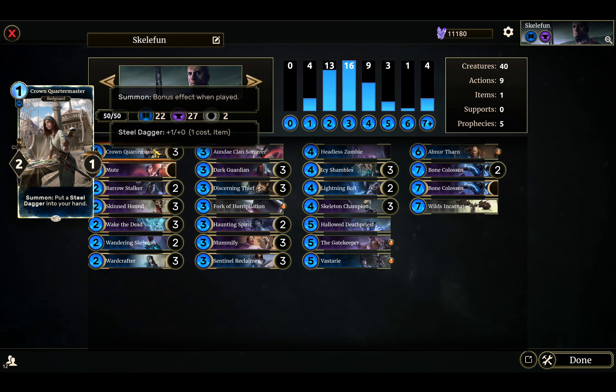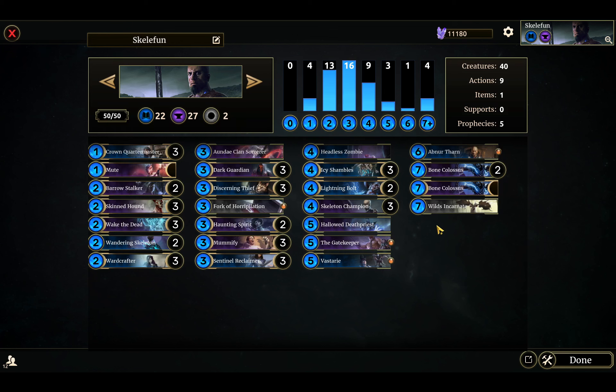You do want to apply some early pressure, so you have things like Crown Quartermaster — I just love Crown Quartermaster — Central Reclaimer, and Discerning Thief. It's such a great value engine that I kind of just stick it in all my blue decks. There's some mid-range utility here as well.